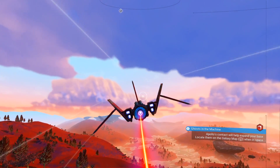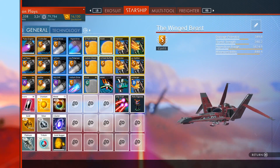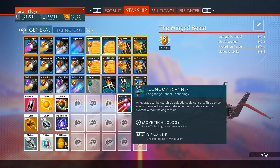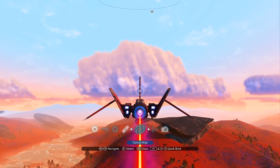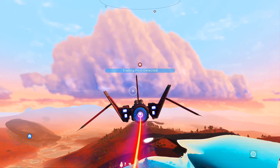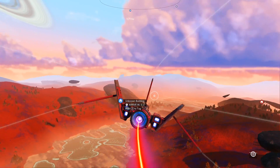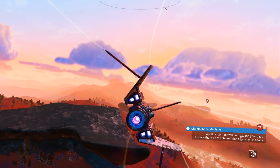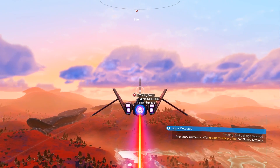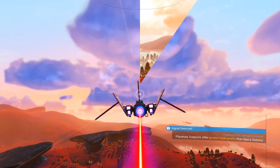The best thing you can do is, if you have an economy scanner, you can use that to find a trading post. We're going to search for a trading outpost — they're usually marked in red. You can also just fly really low and try to find one, but you need to find a trading outpost. That's the easiest way to do this, so let's head on over there.